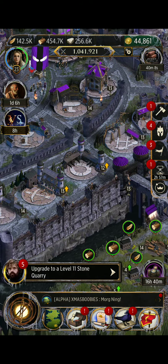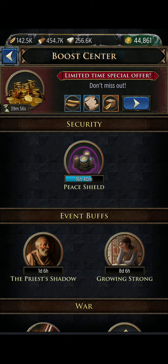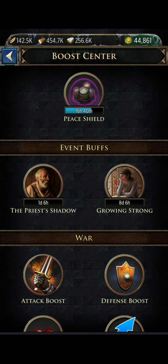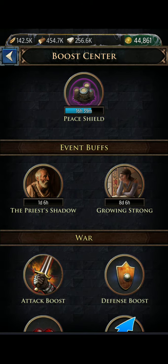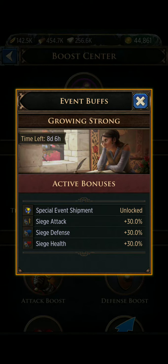Down here where you see this purple button, it shows any active bonuses or buffs you have. If you click it you can see your peace shield and the current events going on. For example, clicking the event tells you you're getting plus 40 percent economy research speed — so the economy book in your maester's tower will research 40 percent faster. It would be a good time during this pre-shadows event to be researching economy.